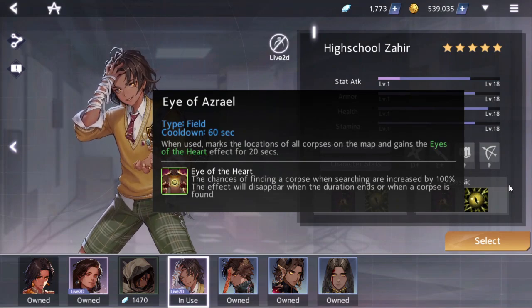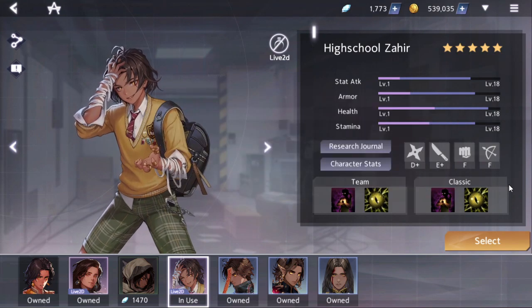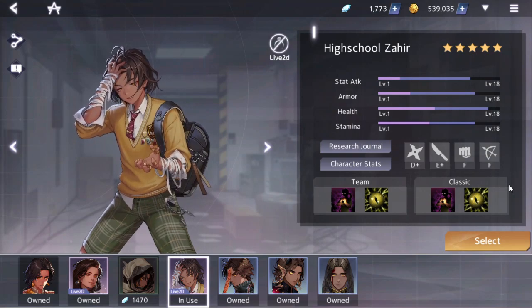Only player corpses though. I tested this on animals and Wickland corpses — it doesn't work on them. This effect disappears the moment you find a player corpse. So basically with his kit he plays very normally at the start of the game and starts deviating a lot the moment the first kill on the map happens, because of the way his skills work.